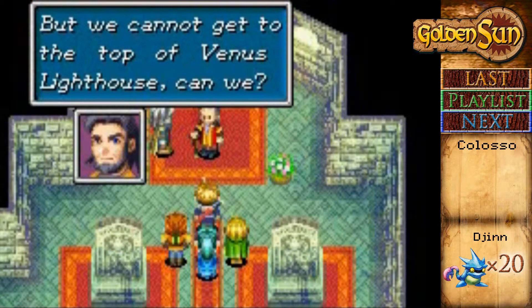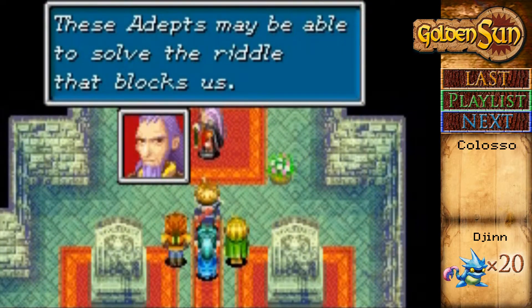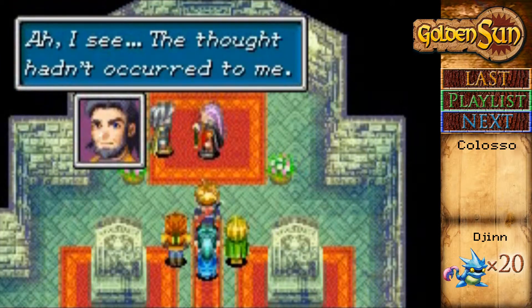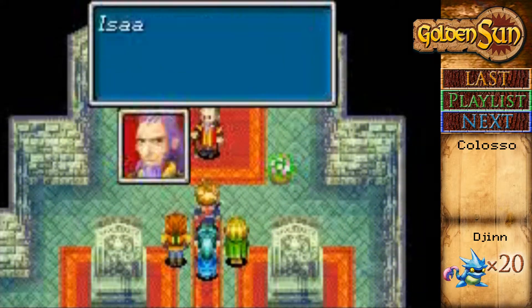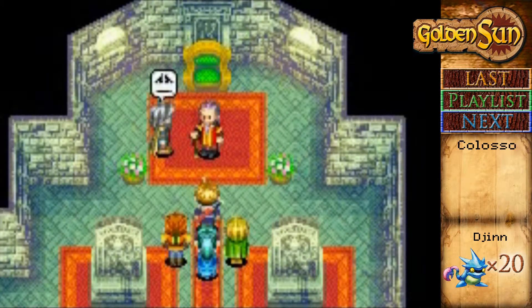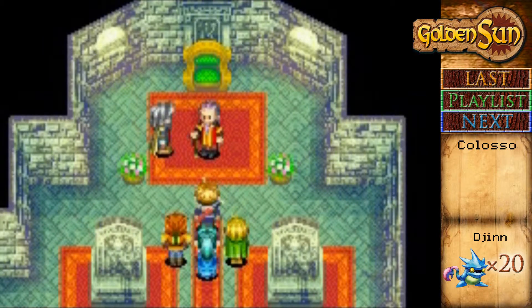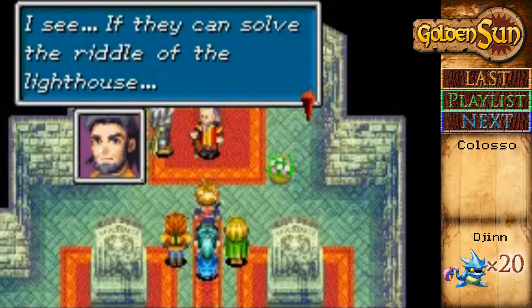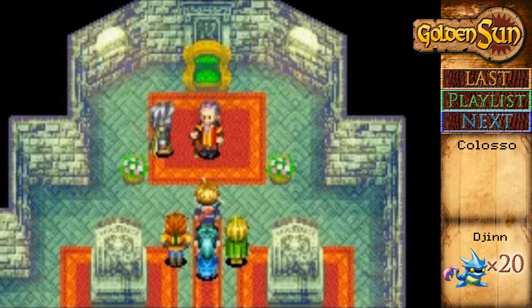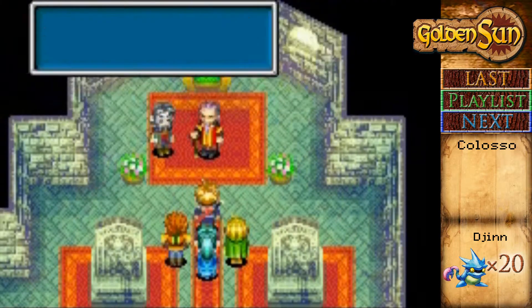We cannot get to the top of the Venus lighthouse, can we? The riddle of the blocks for us — the riddle of the blocks. Isaac, you should go to the Venus lighthouse with Iodem. So don't worry — you can take care of your business first. If they can solve the riddle of the lighthouse, then our own wishes will have been fulfilled. So we can search for Lemuria after they complete their own quest. Is that acceptable? Will you undertake this quest? I am so grateful.